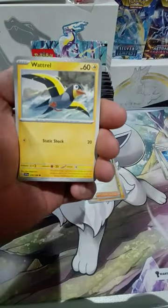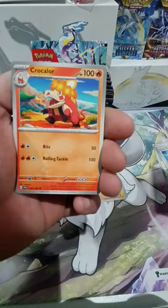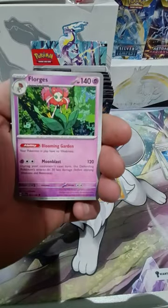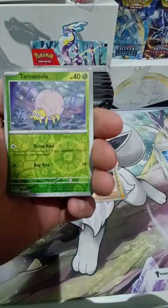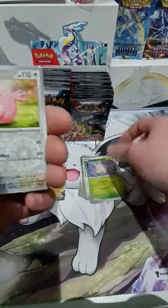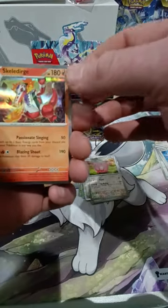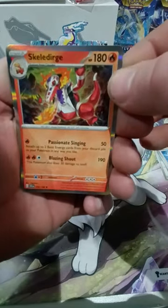Slowpoke, Wattrall, Zangoose, Crogun, Mousehold, Crocolore again, Flogs. So our first reverse is a Tarantula — I think you can get this as a full art as well. Chancy is our second reverse. And Scaled Urge was our holo. There you go.